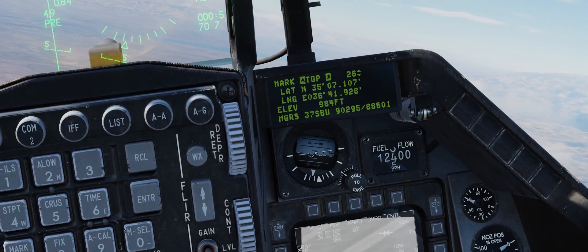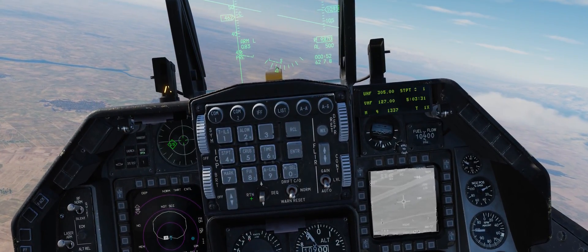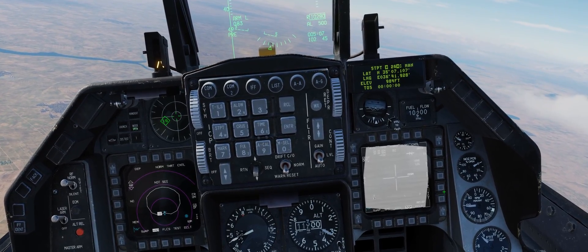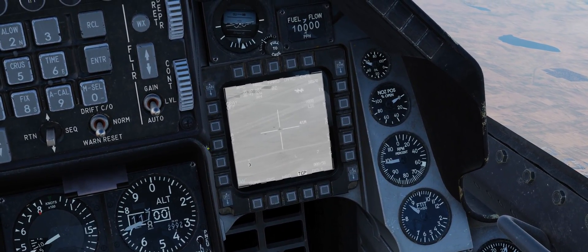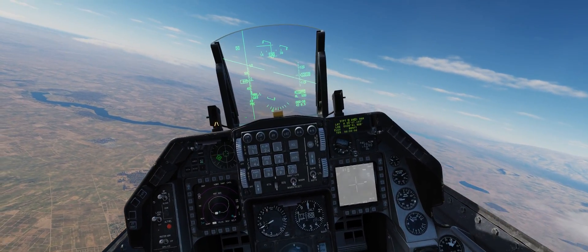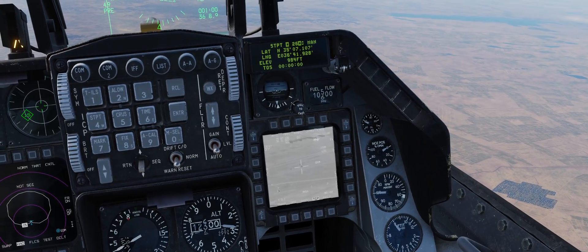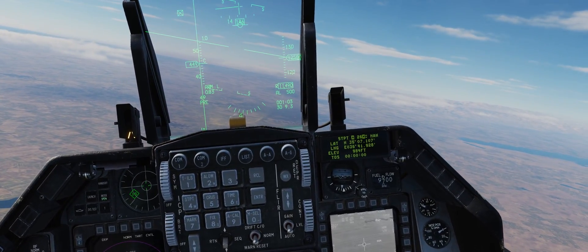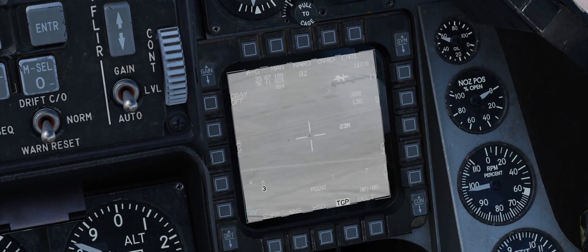TMS up twice — it's going to generate these coordinates here. Now that is marked. I'm going to page out of the mark, back to the main page, steer point 26, enter. I'm going to go to Cursor Zulu. That is now marked. Targeting pod notes: we've got point track, area track, and then there's a third option called INR, and you get to that by pushing TMS down. See how the cursor has changed — that's point track, then TMS down for INR.